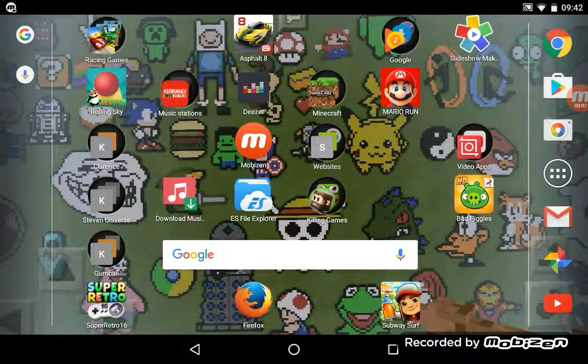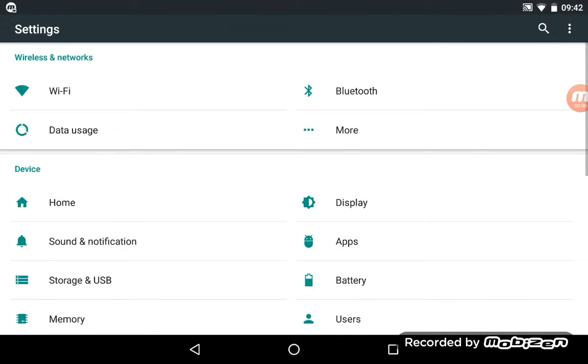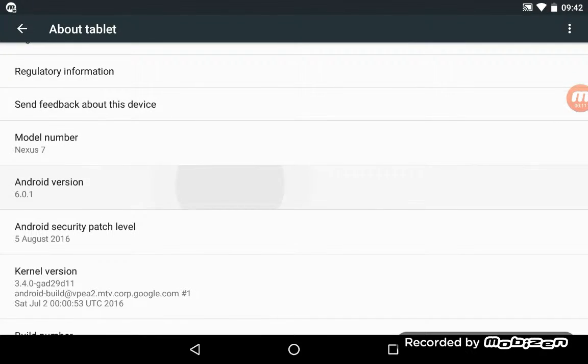What's up guys, today I'm going to show you an Android easter egg. You want to go into Settings, and you want to go down to About, then Android version. You just want to tap that.